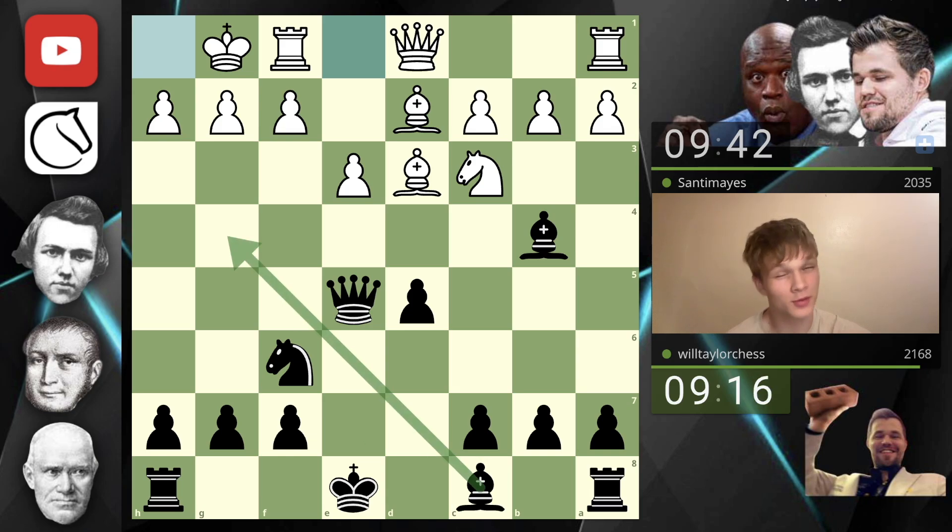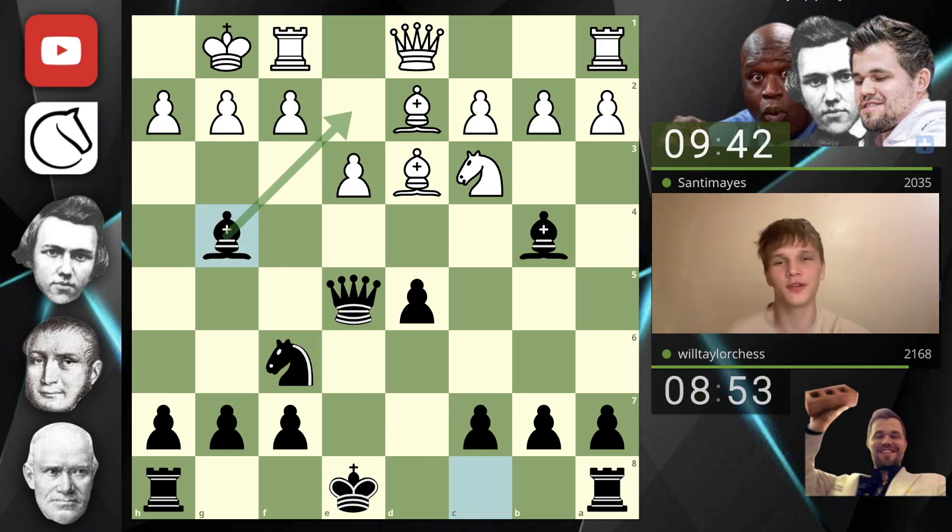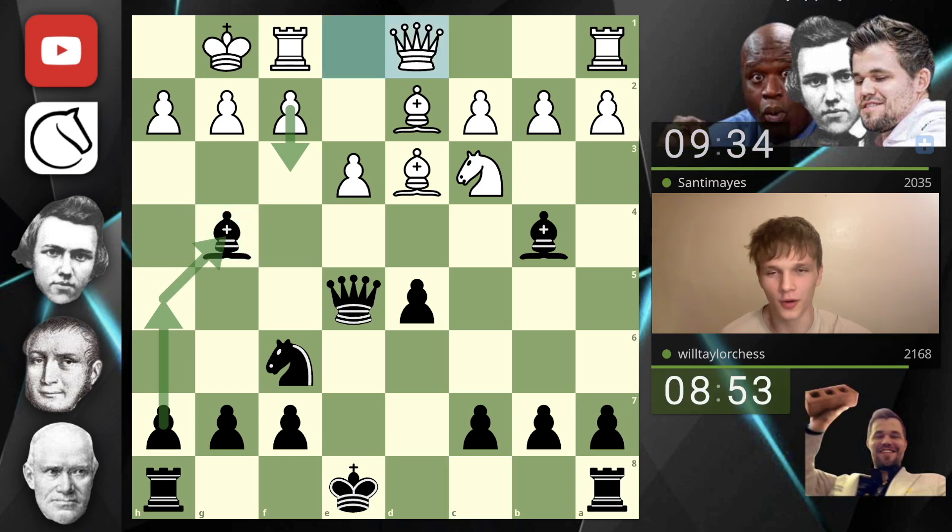If I go here, it comes with tempo on the queen, but there is f3. The only question is, is inducing f3 a useful idea? I kind of don't think so. But what if I just played h5? And if you take, take — there's problems here. Bishop g4, because why not? The more pawns you push, the more weaknesses there are. And I am fully willing to give up this bishop for an open h-file.